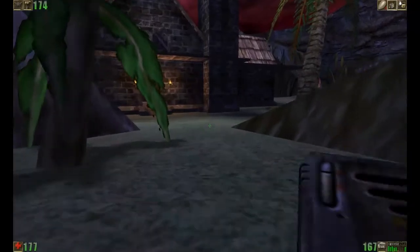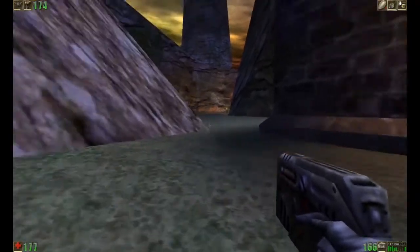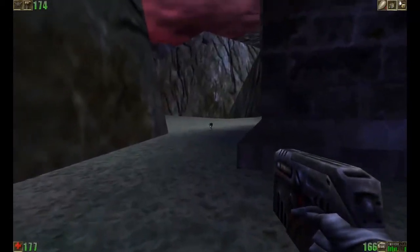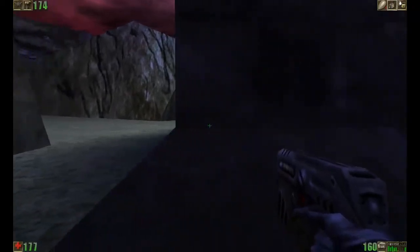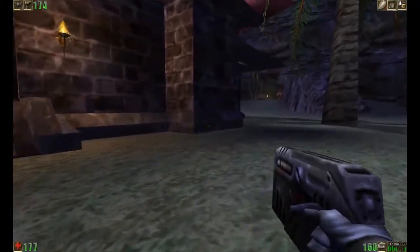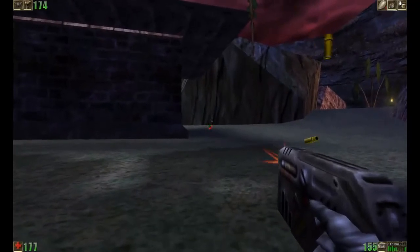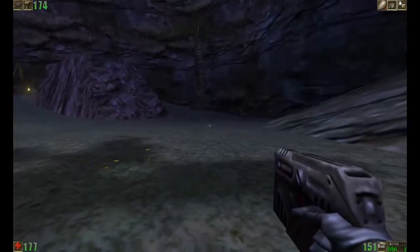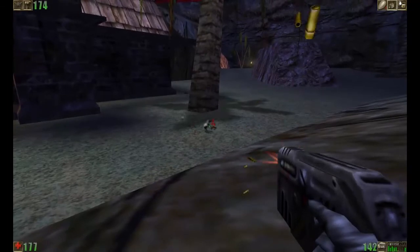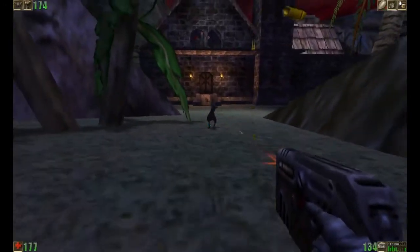That didn't hit him at all - probably should have used the secondary fire there. These lizards are going to walk around this building. And sometimes they'll actually run inside the building as if they're looking for help, but they're not. I think there's just something about these lizards in this level that makes them annoying. I noticed they don't want to go up the slope here, so you could hide out here if you wanted. And apparently lizards can open doors - go figure.